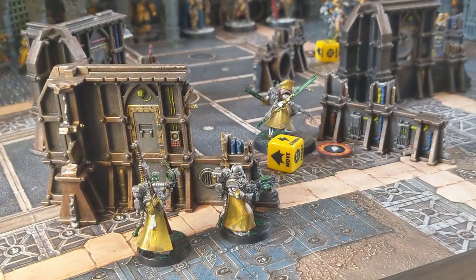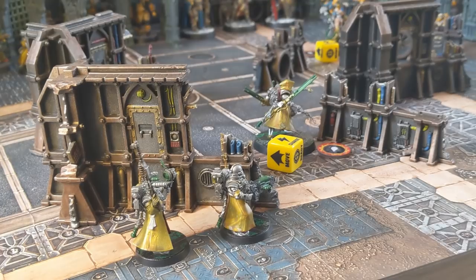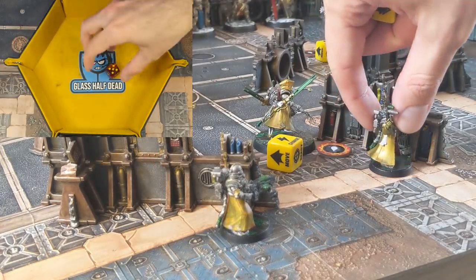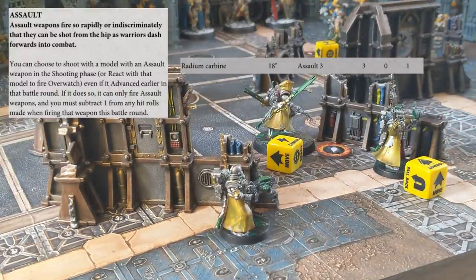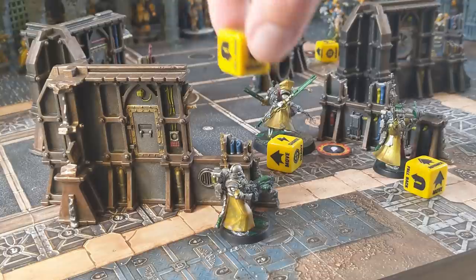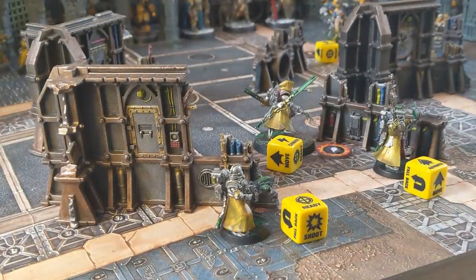Moving to the Admech's final 2 models: the Vanguard with Auspex can't quite move around the other model to reach exactly where he wants, so chooses to advance. He has an Assault weapon, and although advancing normally means you won't be able to shoot in the shooting phase, because it's an Assault weapon he will just be at a minus 1 to hit. The Sniper with Plasma Caliver chooses to ready, which will allow him to fire first in the shooting phase.